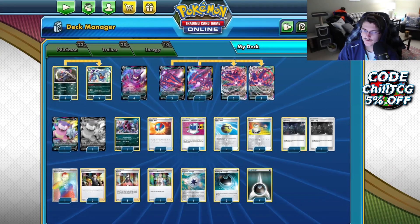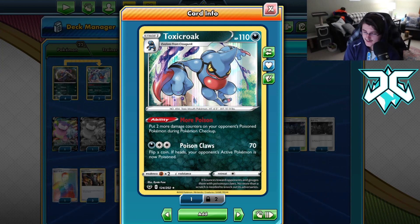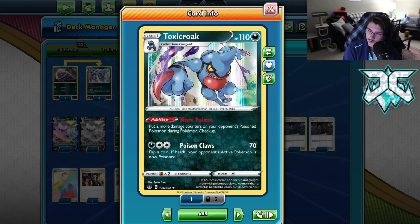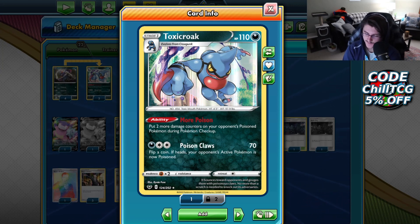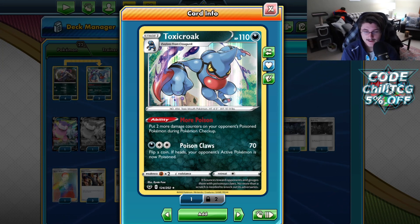We're running a 4-3 lineup of Crogunk and Toxicroak. Crogunk's not very important, but Toxicroak is really cool — we play it for the ability, never attacking with it. More Poison: you put 2 damage counters on your opponent's Poisoned Pokémon between turns, and this stacks. Throughout the game we probably want to get at least 2, hopefully 3 Toxicroaks down. That way when we do Poison our opponent's Pokémon, they're taking 50 or 70 damage between turns. Even just one turn, 70 plus 270 from Etern VMAX is 340 — one-hit KOing anything in the game, disregarding Big Charm. This deck really just focuses on doing a massive amount of damage.